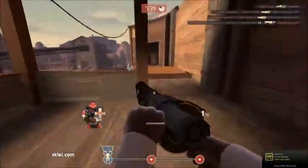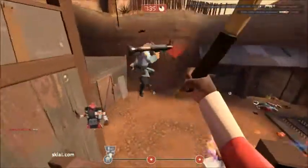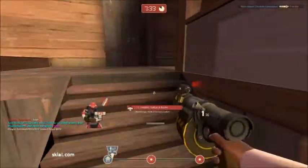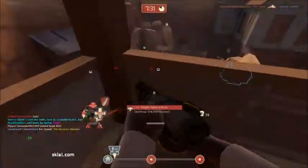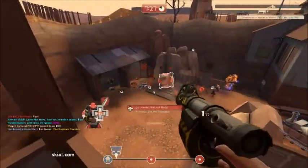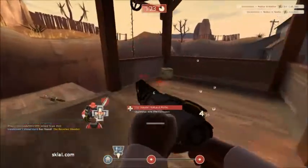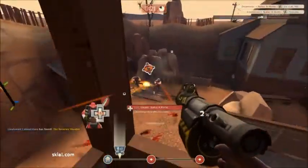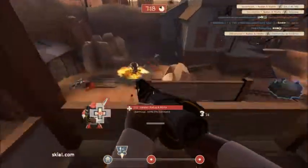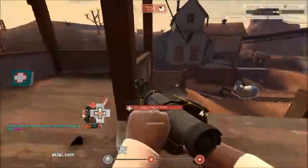This time I'm using the Demoman vs. loadout I can think of, and I actually play Demoman a lot — it's actually my most played class, so this is the easiest to think of. For my primary weapon, Ali Baba's Wee Booties — something like that, you know what I'm talking about. And for my secondary weapon, the Scottish Resistance, and for my melee weapon, the Pain Train.